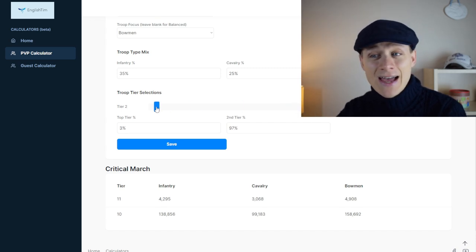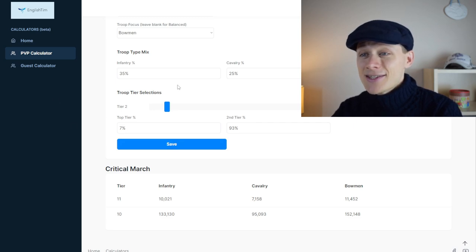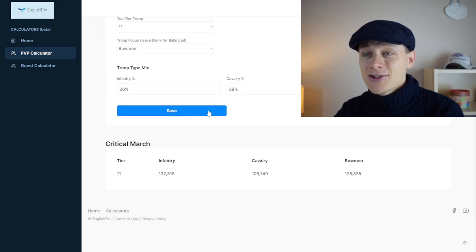If you've just hit that new top tier march, for example, you may only have a handful of these top tier troops — you can bring it right down and give yourself a still-good balanced march using the troops that you have. Again, you can save that and move on and try a different configuration.